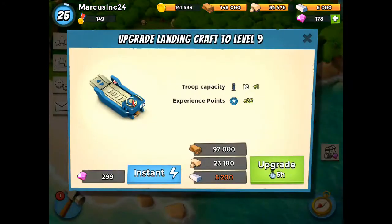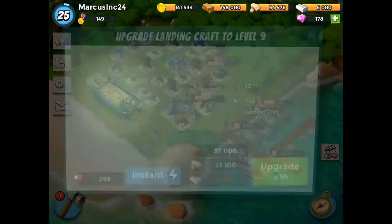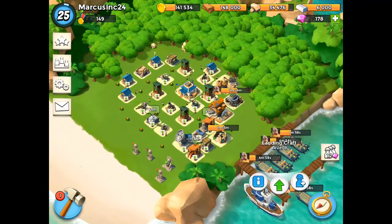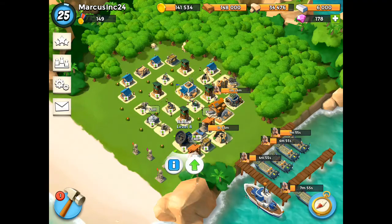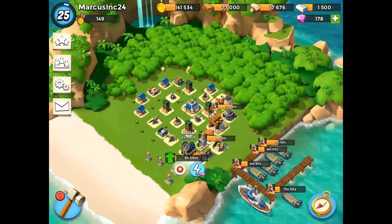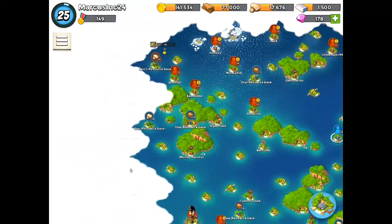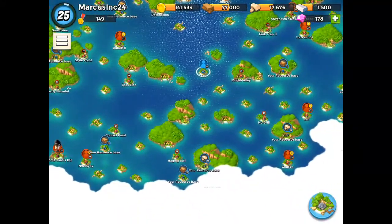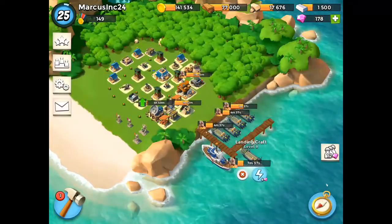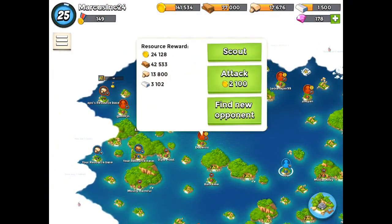I was flying through levels one through seven, upgrading my HQ over and over. Then I got to HQ eight and it definitely slowed down. Now HQ nine is going to take forever because you can't produce iron — you can only raid for it. From NPC bases you get so little, maybe a hundred, two, or three hundred iron at a time. So getting something like four thousand iron for the radar upgrade takes a really long time.